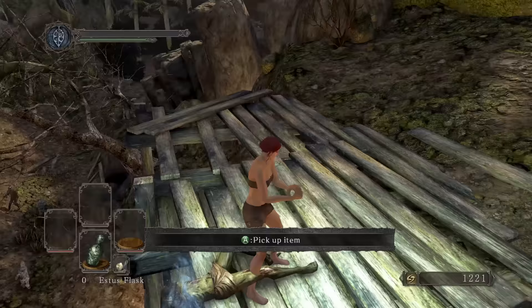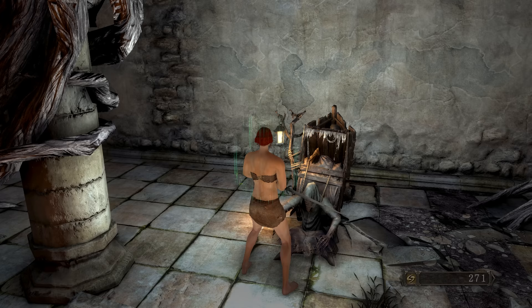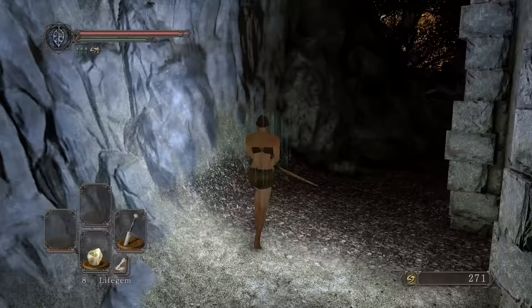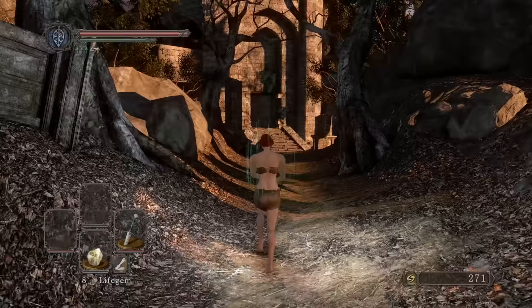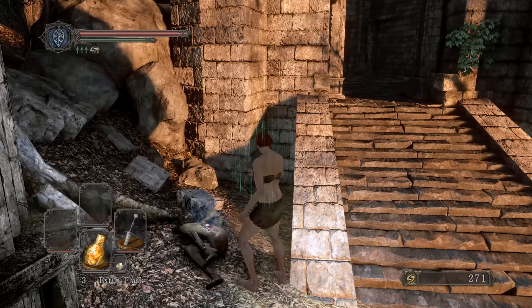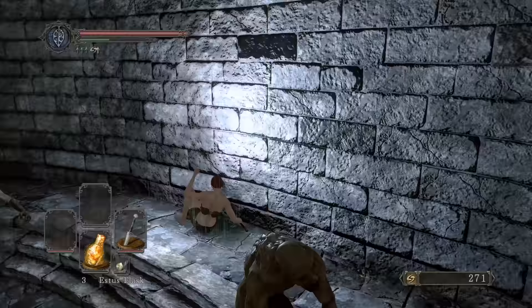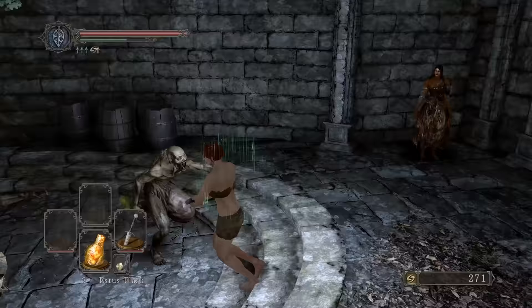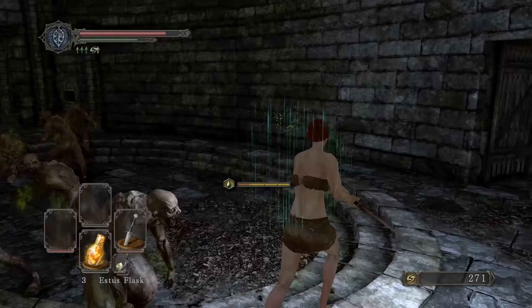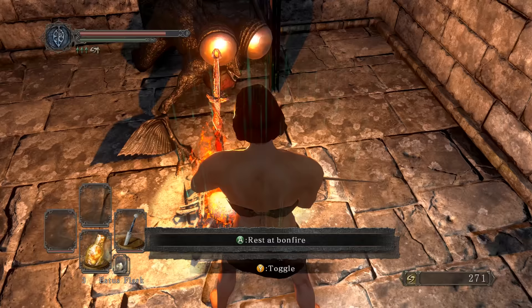We can pick up this Fragrant Branch of Yore which we need, and a Bright Bug — that should be enough. We'll slap that on and get more souls along the way. I was gonna pick up the Claymore but I forgot that the Lost Sinner's Greatsword is an ultra greatsword, so I'm going to go with an ultra greatsword in the meantime. I'll probably pick up the Guts ultra greatsword — there is a free one in No-Man's Wharf, or I can just buy it from the decapitated merchant who sells the Claymore.